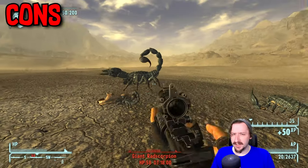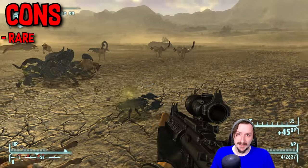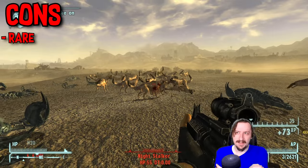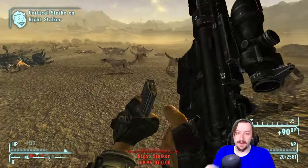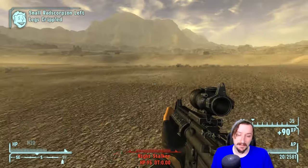The only con to the Marksman Rifle is that it's rare — that's about it. Everything else about it is amazing. It does have a high stat requirement of needing 100 guns to reduce the sway, but even then it doesn't have a lot of recoil, so it's not that difficult to use if you don't have those 100 guns anyway. And since it is shooting 5.56, you're probably not going to really care about wasting ammo if shots go off target.